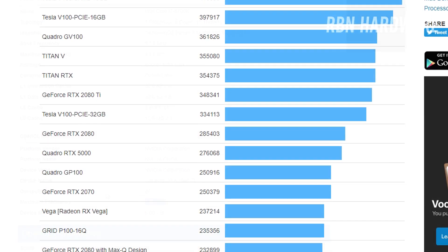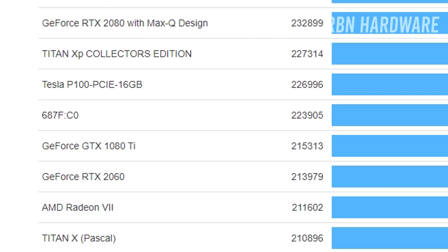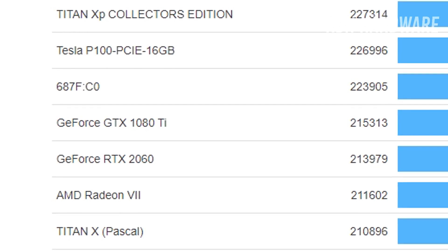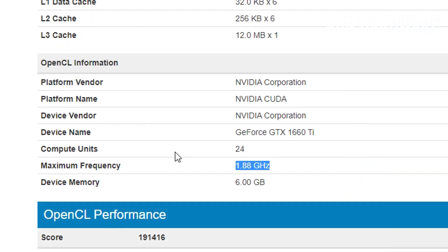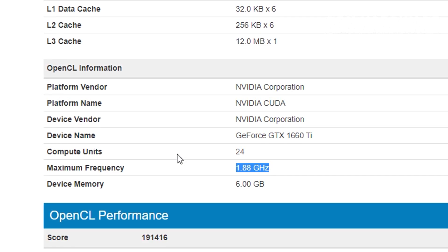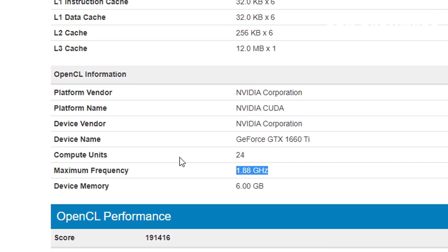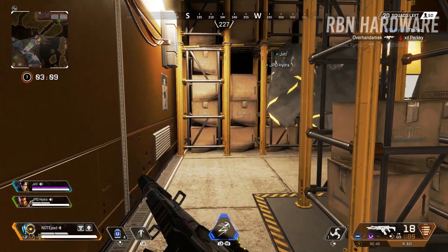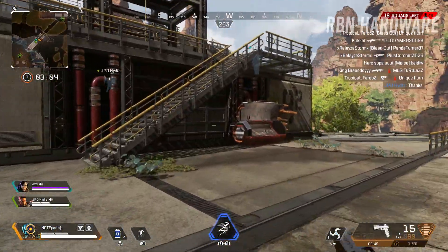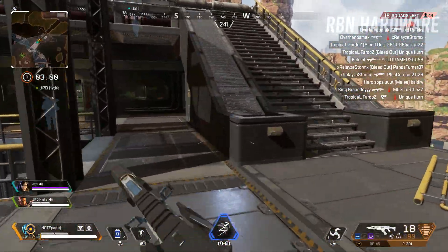The card was also tested in Geekbench in the OpenCL graphics API test, scoring 191,416 points, which is really good. If you take a look at what other cards are scoring in this test, you'll find the GTX 1080 scoring 181,000 and the RTX 2060 at 213,000. The core clock was running at 1.88 GHz, suggesting they were using a card with good overclocking potential, since this frequency is faster than the standard 1.77 GHz turbo boost for this card.